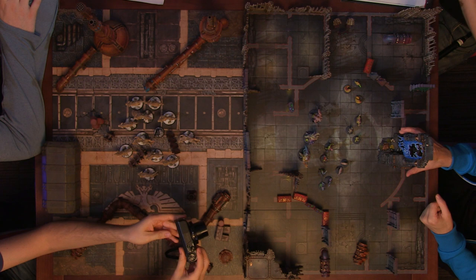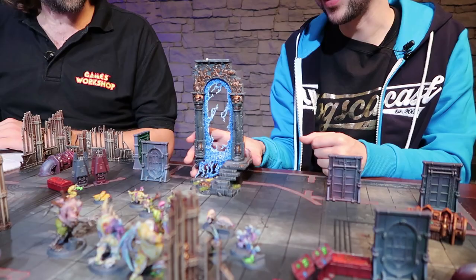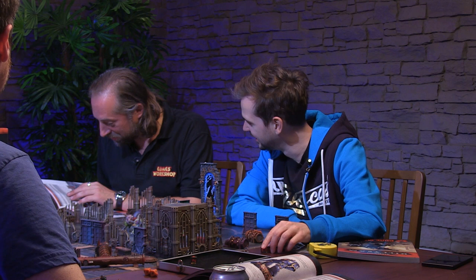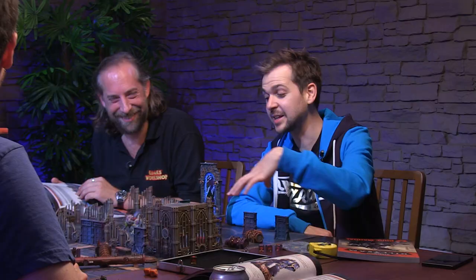So this is our map — the Temple of Nurgle. You've defiled a temple to the Emperor and summoned a demon gate. This is actually from my Stormcast army, but we're using it as a gate we've got to close. We rolled a d6 and got a three — Defiled Sanctum: add one to the Leadership characteristic of all Chaos models and subtract one from all Imperium models. That puts my wolves at four when they're in the church.